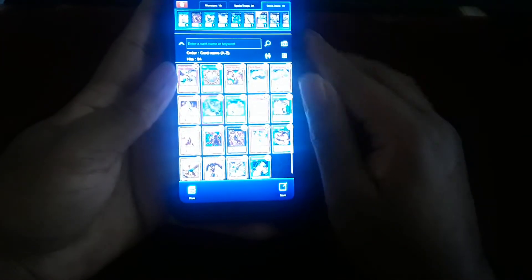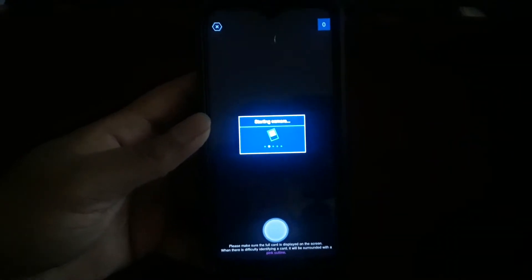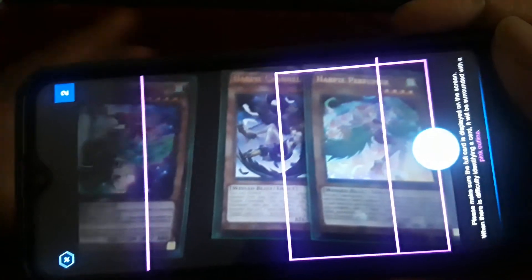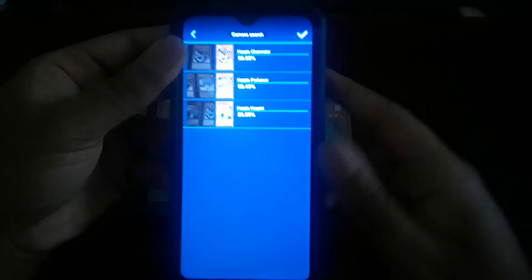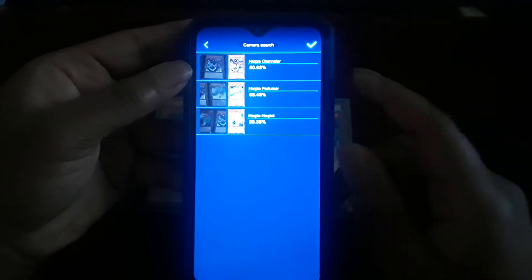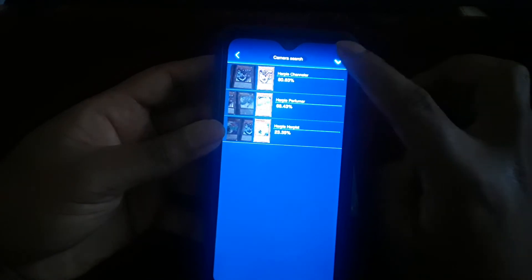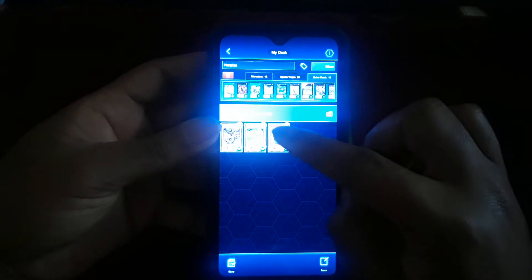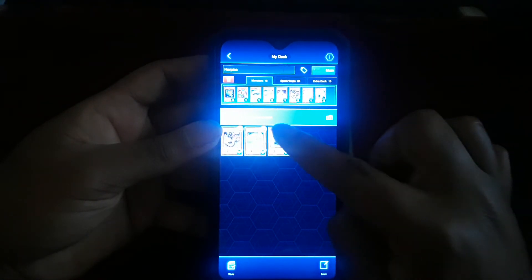Other features include adding monsters, spells, and traps to the extra deck. Now, what is the camera feature for? Well, the camera can easily be used to scan your own specific cards. It starts up your camera and you can go into landscape or portrait mode. You can take advantage of cards being displayed — press the button and it will look at the cards in view. We get Harpy Perfumer and Harpy Channeler featured here, and you can select them with the checkmark and add the cards into your deck.